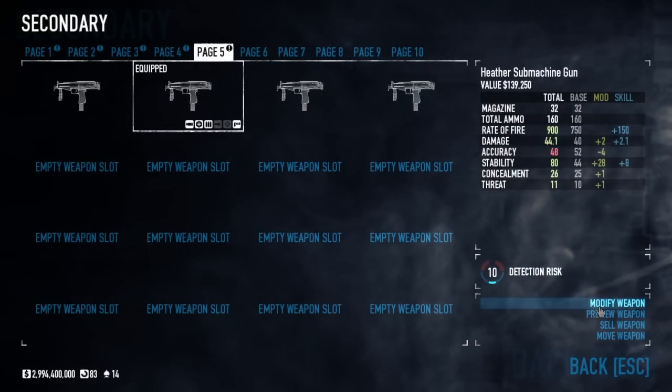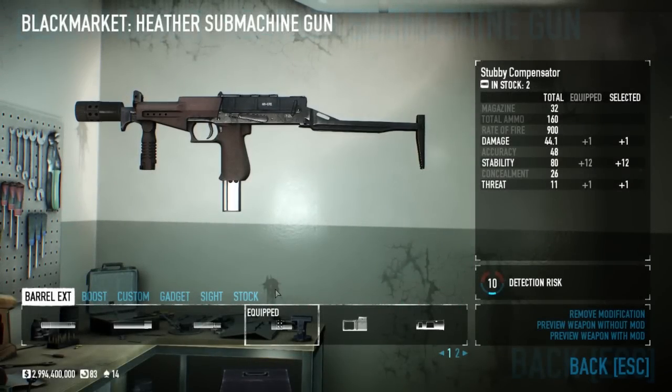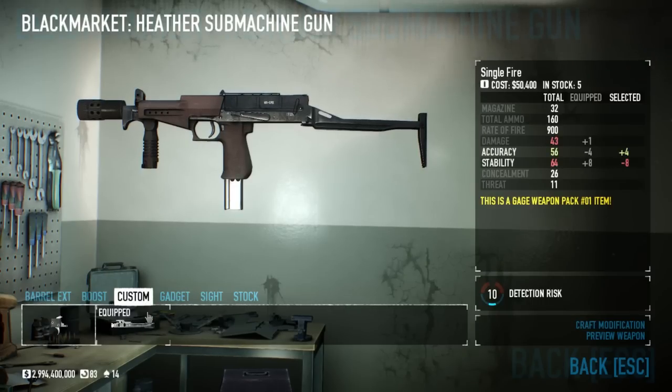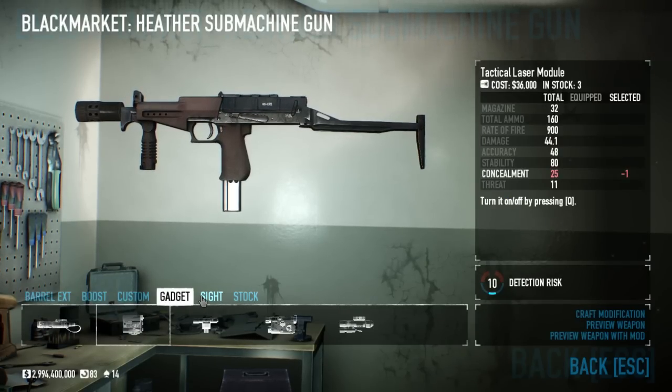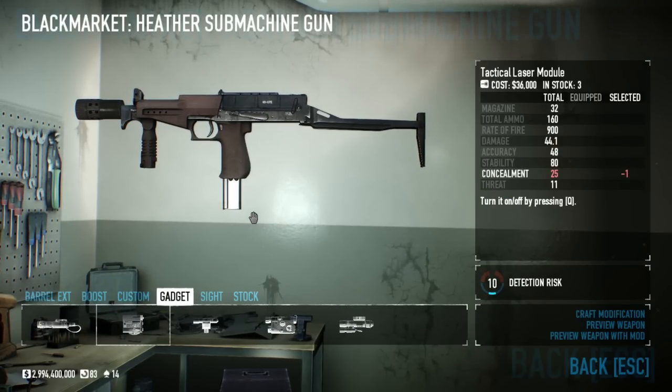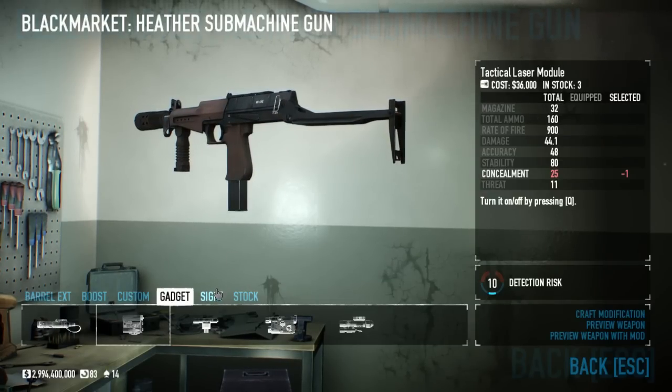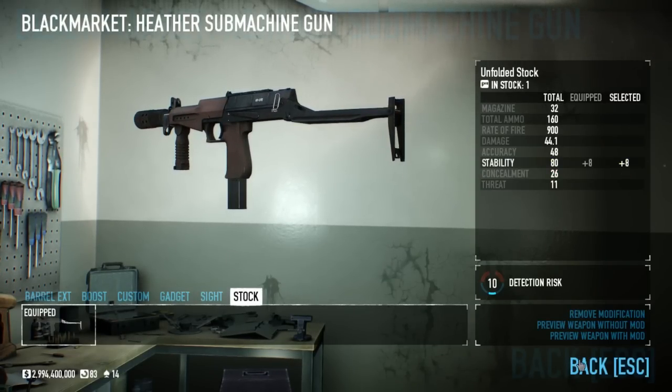The next one is my Dodge loadout. This has a stubby compensator on it, a concealment boost, auto-fire, and no gadget. Usually when I'm going loud I don't bring a gadget just because I don't like the way they look — I think the guns look better without them. No sight, and like I said, the unfolded stock.